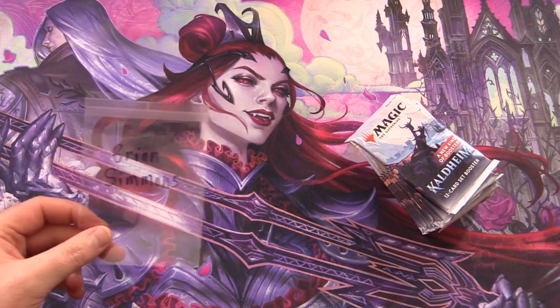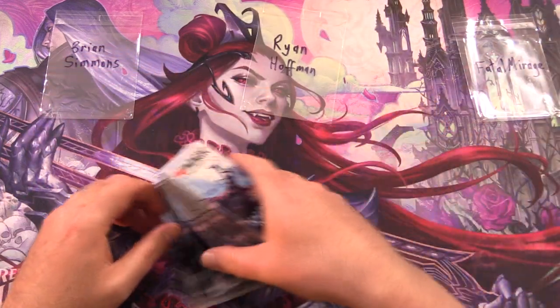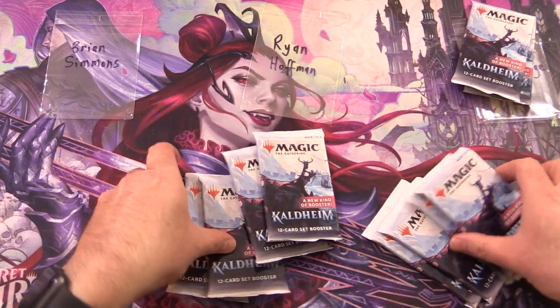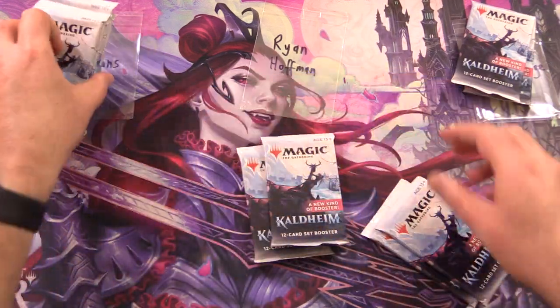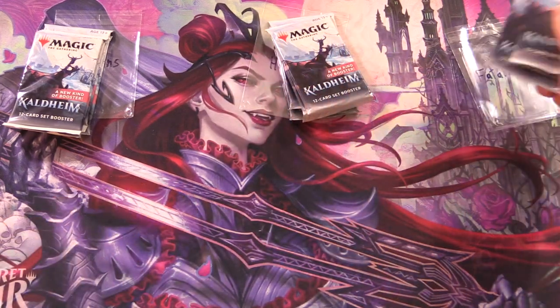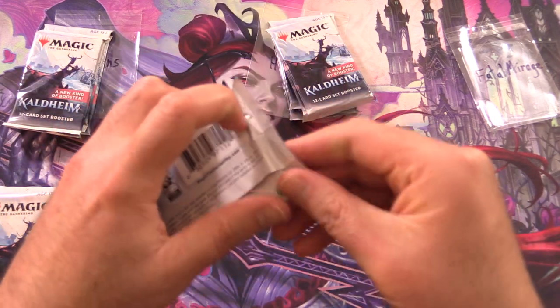Today's patrons are Brian Simmons, Ryan Hoffman, and Fatal Mirage. We're grabbing two packs for Fatal Mirage, four for Brian, and four for Ryan. Let's get into it — thank you for being a patron, Fatal Mirage.